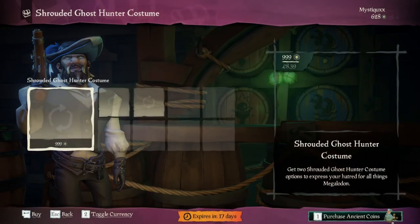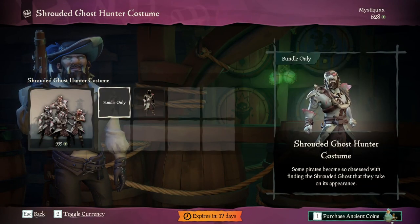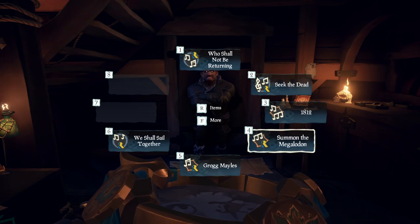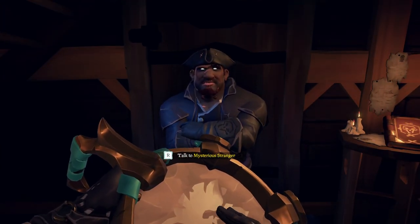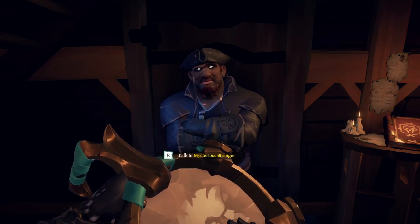This allows you to increase the chances of spawning Megalodons in your game. After this you want to head to the Mysterious Stranger in the tavern. What you want to do is pull out your drum and play the Summon the Megalodon song for exactly 30 seconds.